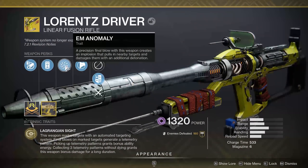The trait on this weapon is EM Anomaly. A precision final blow creates an implosion that pulls in nearby targets and damages them with an additional detonation. That is a ginormous pull, and we're going to talk about that a little more in just a moment.